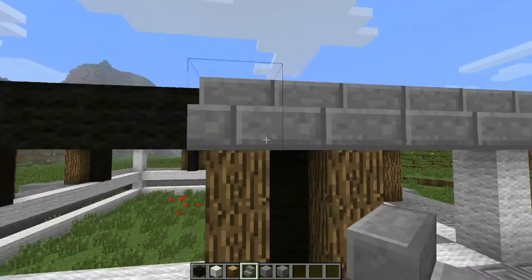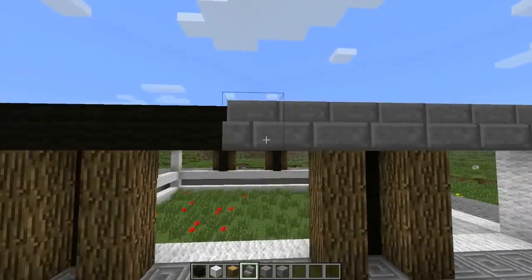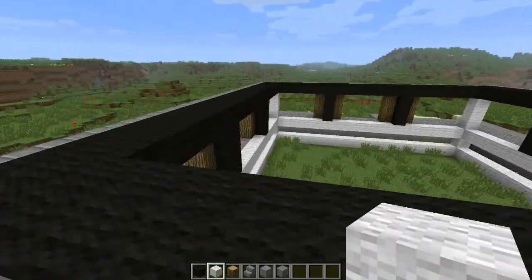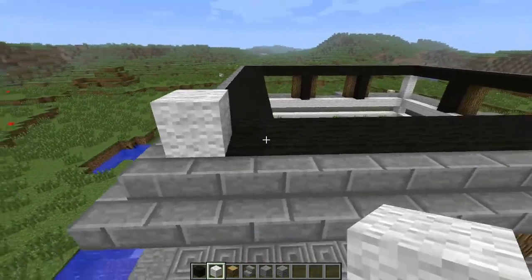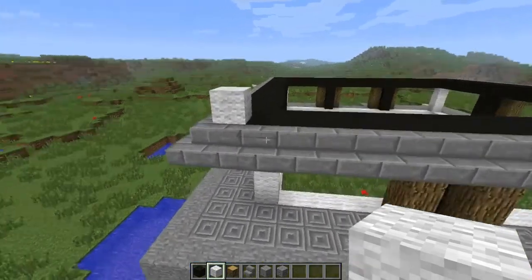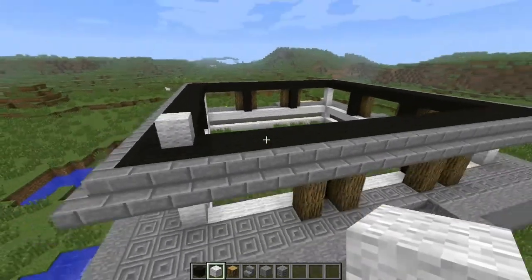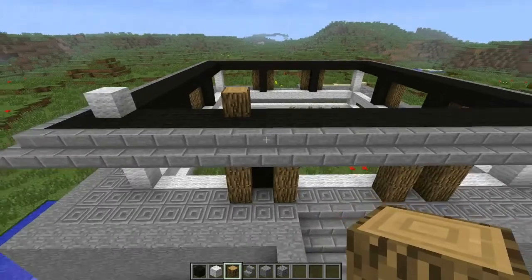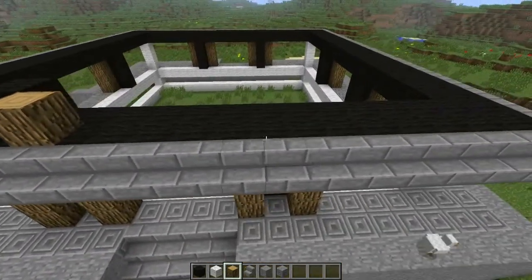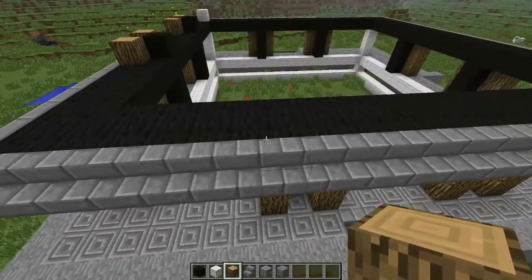I've been working on my let's play and placing down stairs in survival is just one hell of an annoying thing to do. I'm adding a small tiny section — the same length as the first. I'm doing the exact same thing I did over there. Let me see — oh, this is gonna look so cool, I hope!